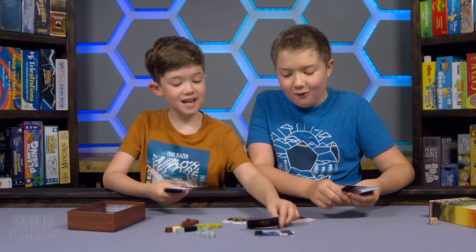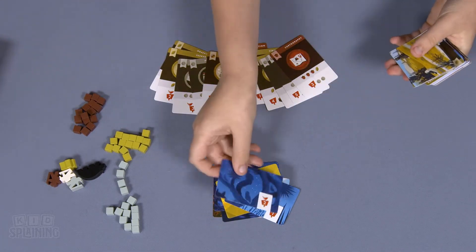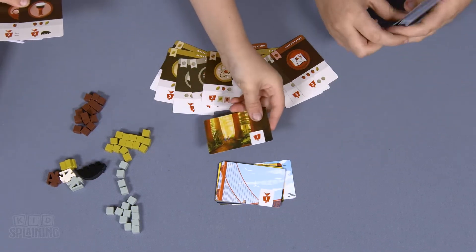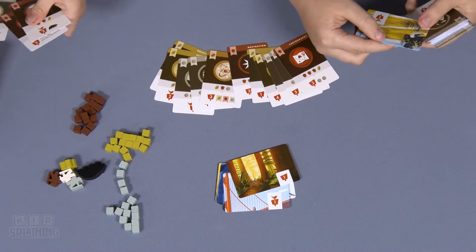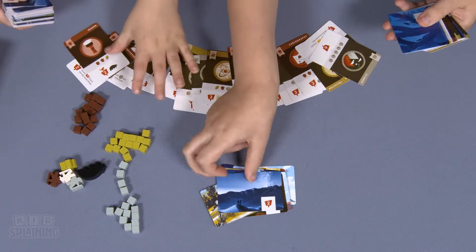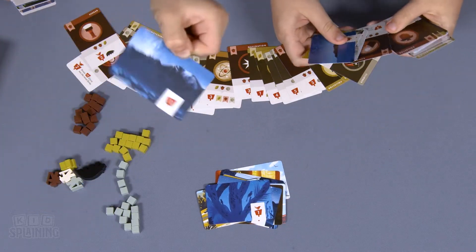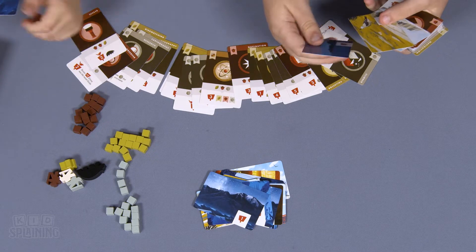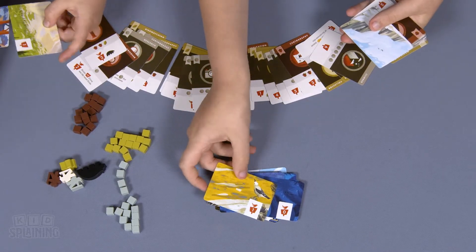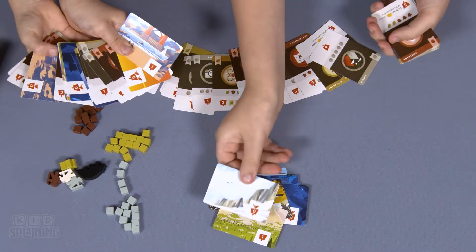The art looks really similar to Parks. Some cards are nighttime and some are daytime. There's someone hiking along the Golden Gate Bridge. More forests, more badge thingies. This looks realistic - like it's real. That bird is so cool, and all of these are so pretty.